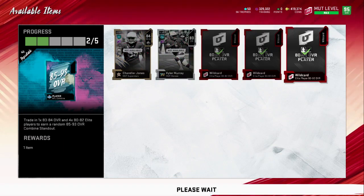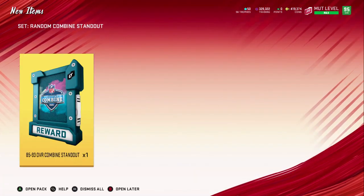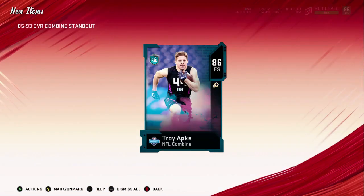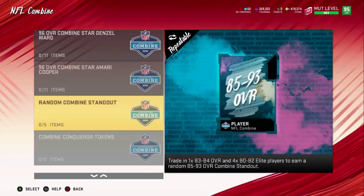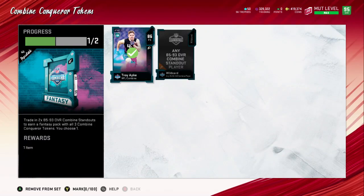Once you've got it all added in, you get this pack. You can either put these in your item binder or open it immediately — I just open it. Once you open it, you're honestly hoping for anything; it doesn't really matter what you get. So — 86 Tri-AP key, perfect. Now we go over here to combine conquer tokens, put it in the set, and boom, it's in the set.